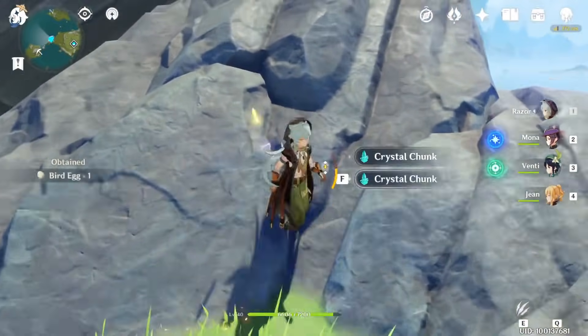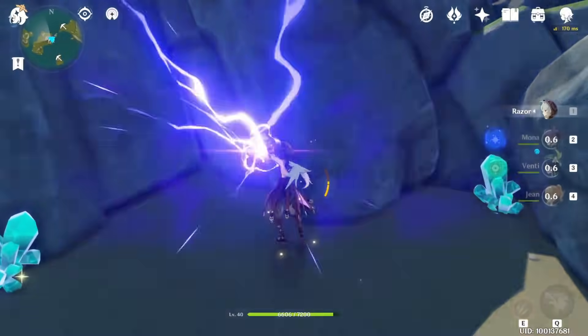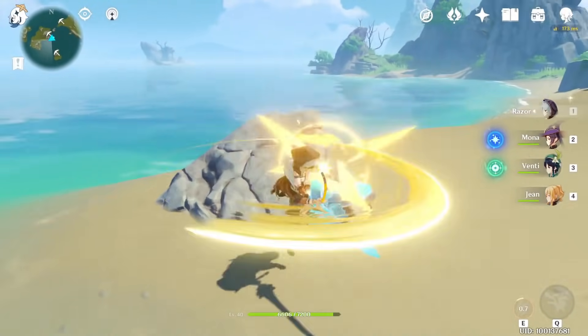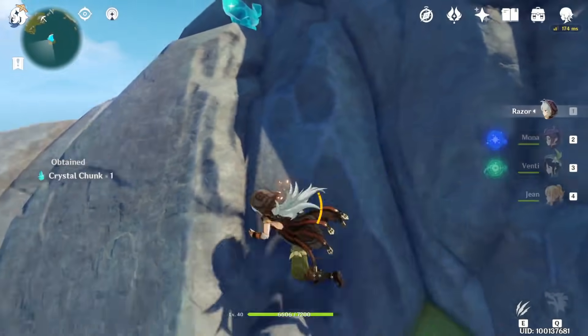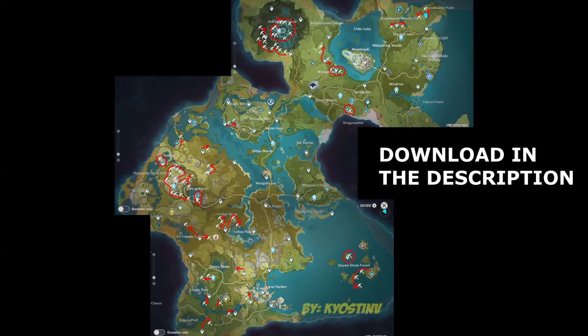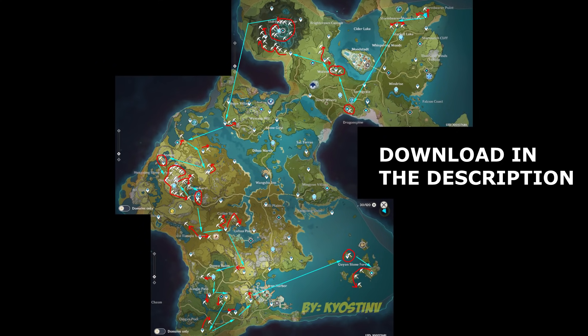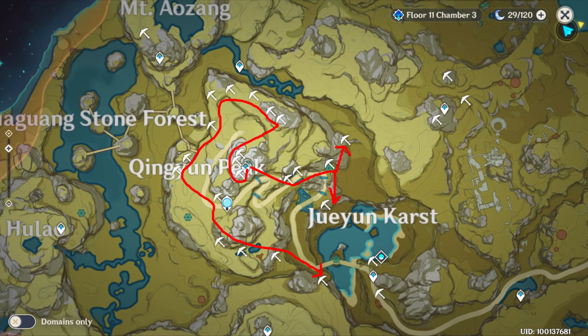On that rock there is one and behind it there is another one. Go in this direction — there are three of them. And on that small island the last one is here. This is the map with only the positions, and this is the map with the directions and the order to do it. This is the zoomed version of the Storm Terror layer and this is the zoomed version of the Chin Yun area.